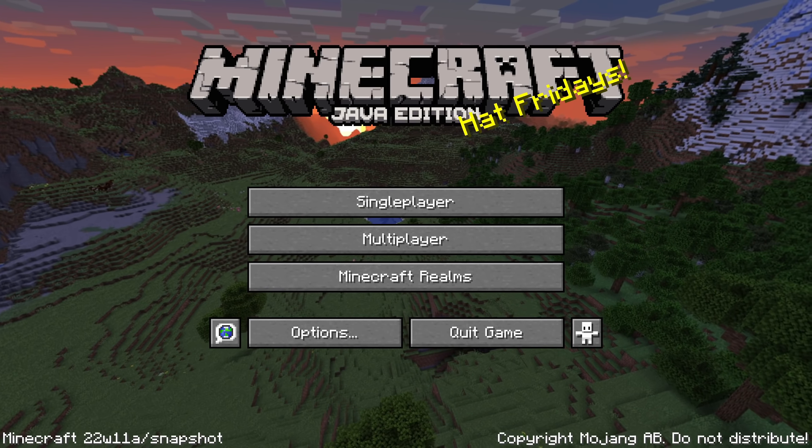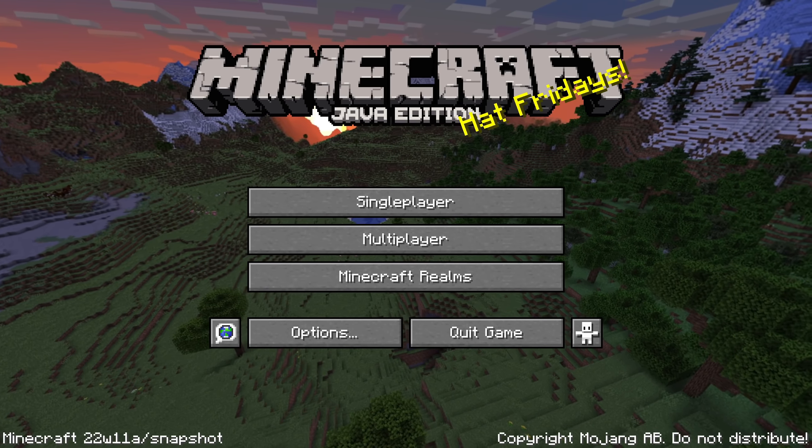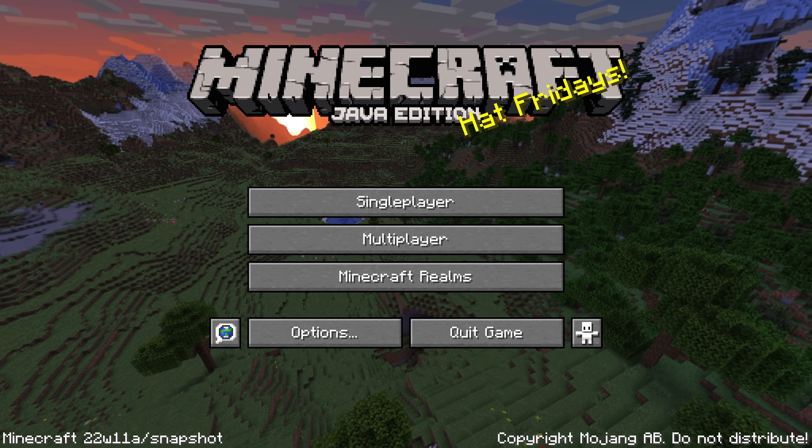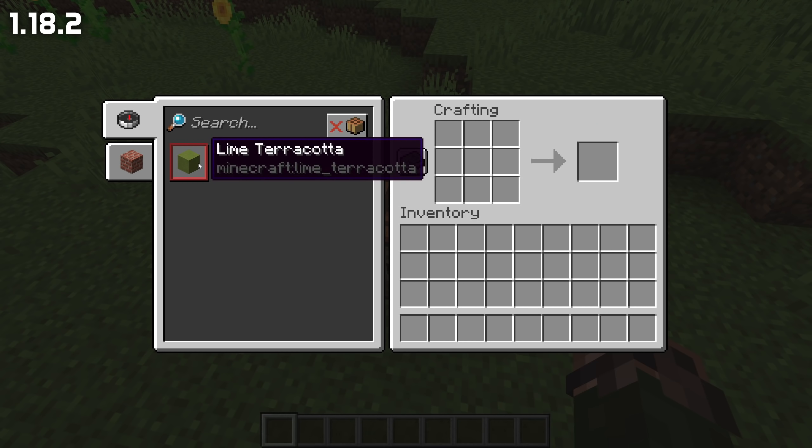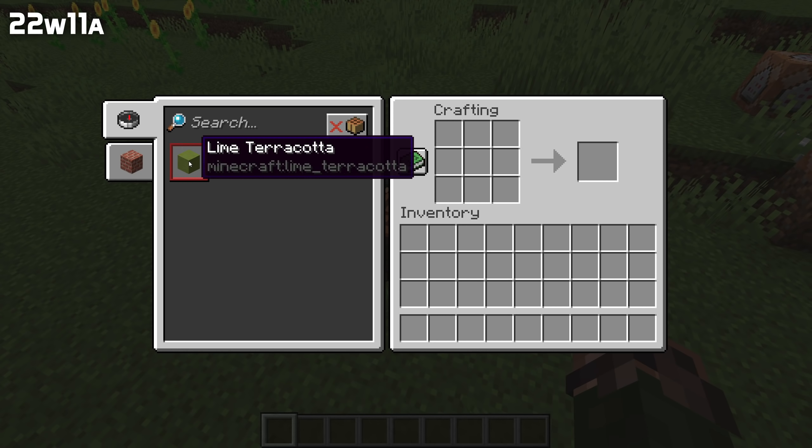Finally, an accessibility fix. The word 'recipe' was misspelled in the narration line for recipes. It now reads correctly, for example: 'Crafting screen recipe for lime terracotta. Recipe for lime terracotta. Left click to activate.'